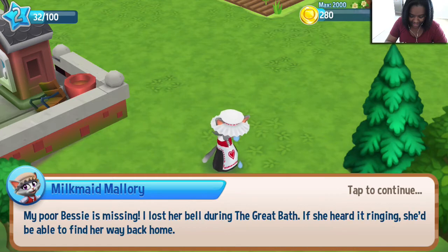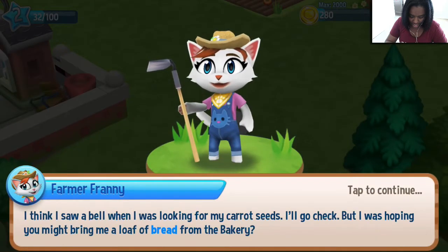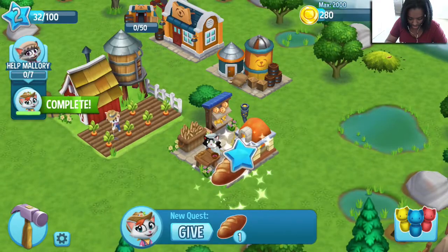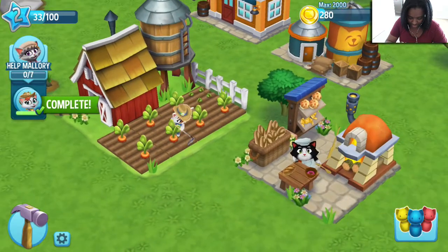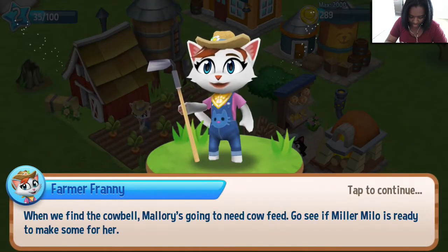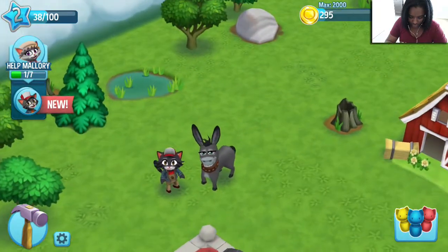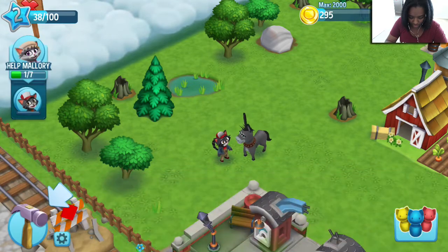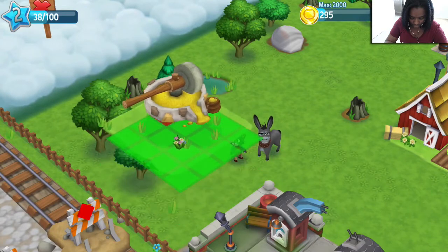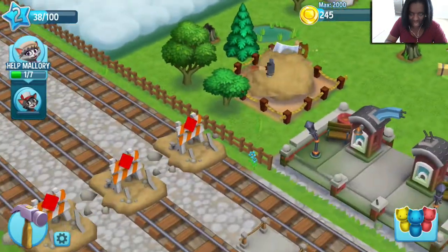My poor Bessie is missing. I lost her bell during the great bath. If she heard it ringing, she'd be able to find her way back home. I think I saw a bell when I was looking for my carrot seeds. I'll go check, but I was hoping you might bring me a loaf of bread from the bakery. Alright, so let's get that. Can we harvest? Okay. All right, that's complete. Okay, we'll just put it there for now.